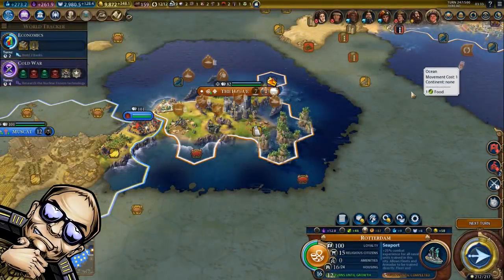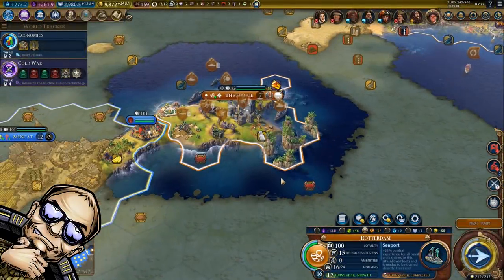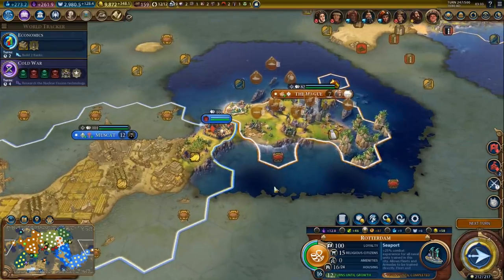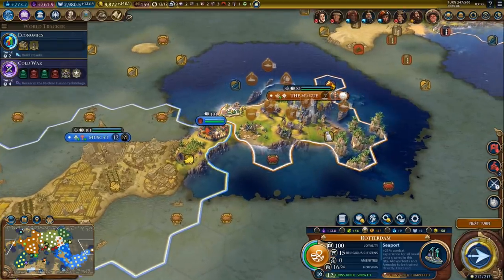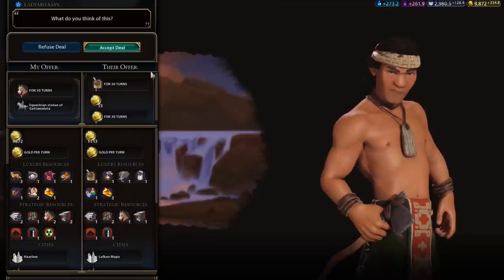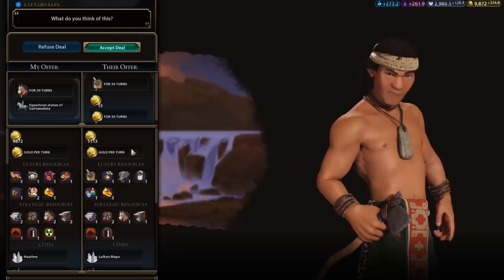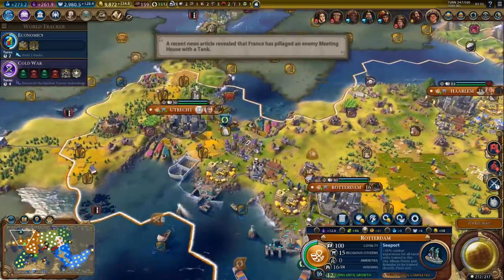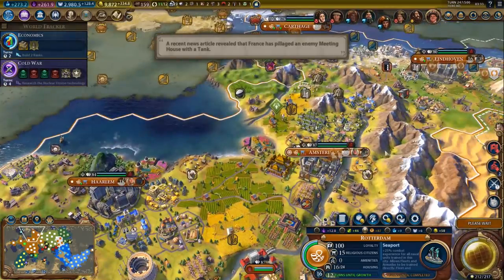Welcome back to some more Civilization 6. Before we declare another war, I'm just going to wait to finish this observation balloon - it's only two turns away. Might as well finish it first; it will improve our artillery range. Other than that, we'll be building the spaceport soon, just waiting to finish the power plant in Amsterdam. It's almost done.